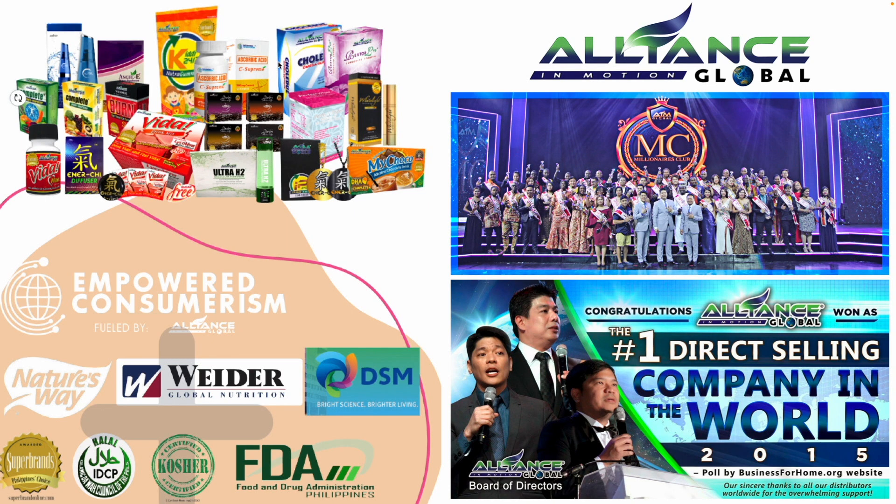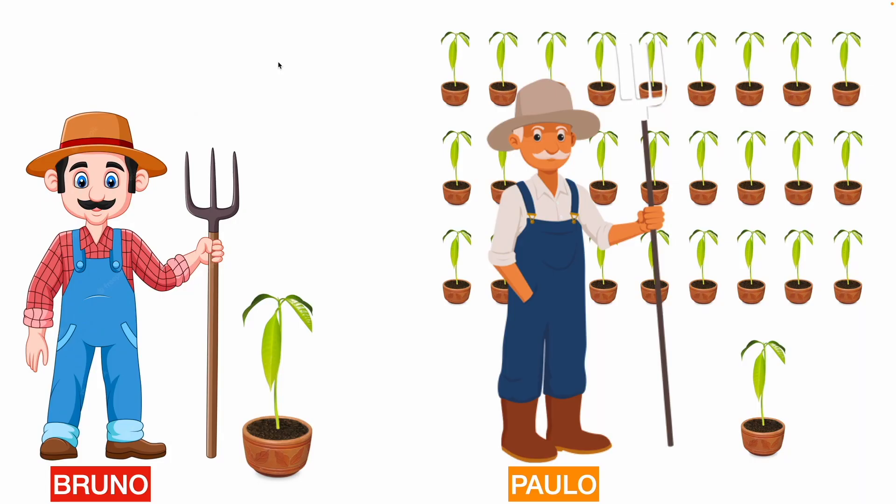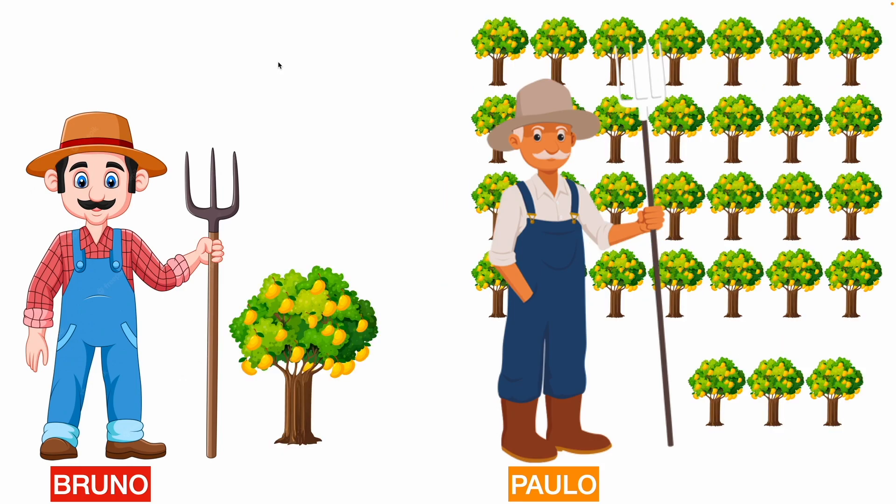AIM Global is a business, and like any other business, the more branches you have, the more revenue you have. To understand how this works, let's take the following example: Bruno planted one mango tree, Paulo has planted 31 mango trees. They both take care of them, and after five years, Bruno harvests one mango tree and Paulo harvests from 31 mango trees.